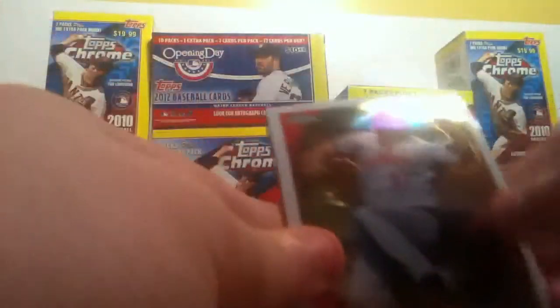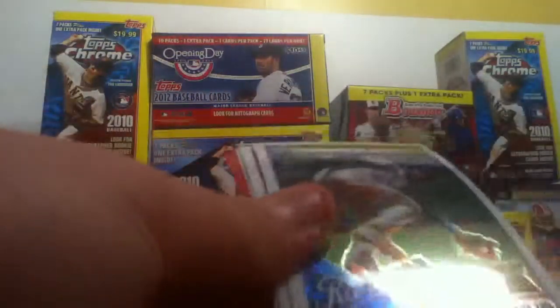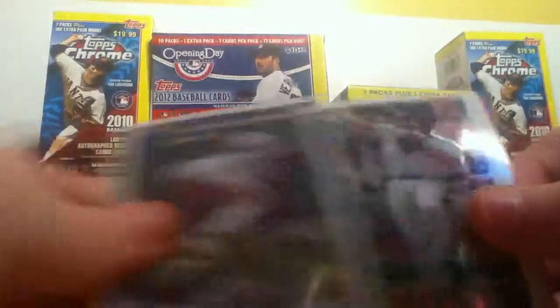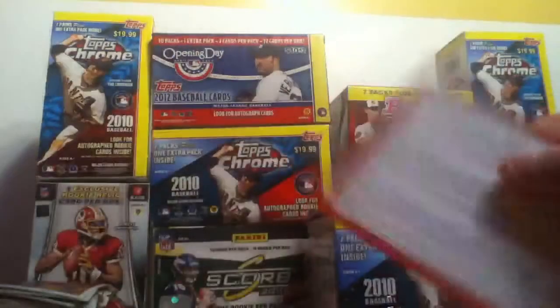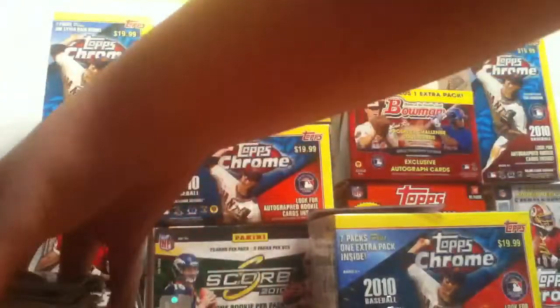I will have a 2012 Topps Chrome box coming in soon. Jay Bruce, Elvis Andrews, Kevin Euclid, and Turoki Kuroda. Checklists — the greatest checklist to ever look at. Say the hit of the pack would be the checklist.